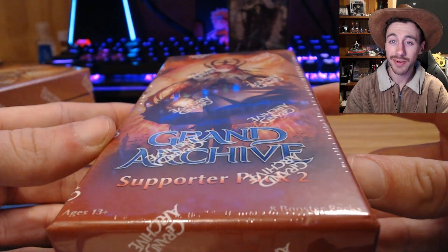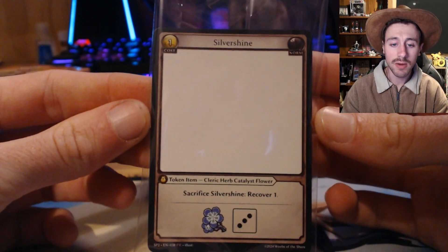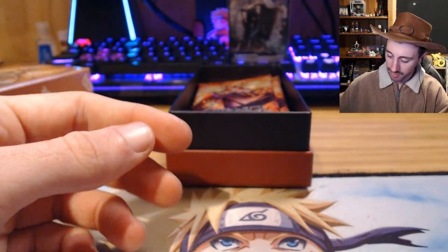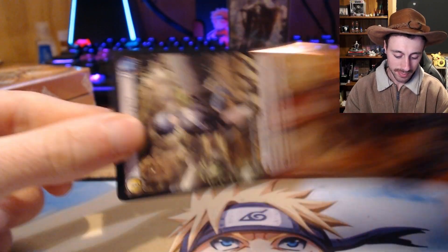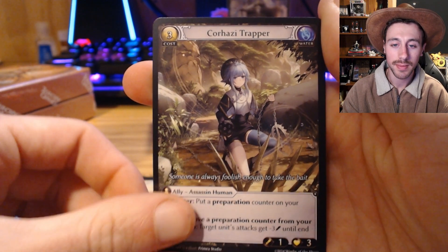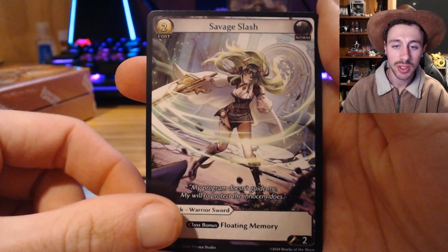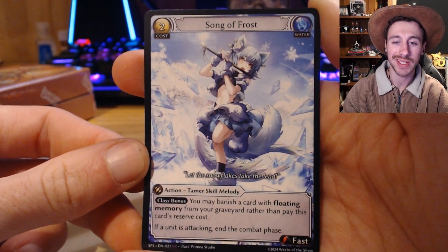I'm going to sleeve this up and crack into the next box. Our box topper for this box is a Silver Shine — cool. First pack of the second box: starting off with a Korhaizi Trapper into a Savage Slash, followed by a Song of Frost super — a nice super to start off the box.